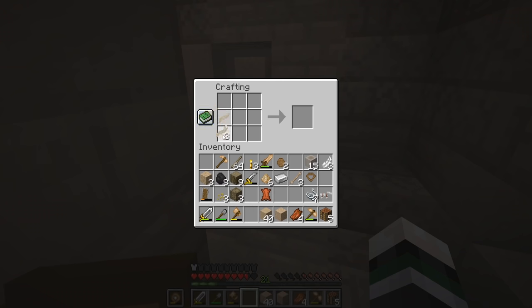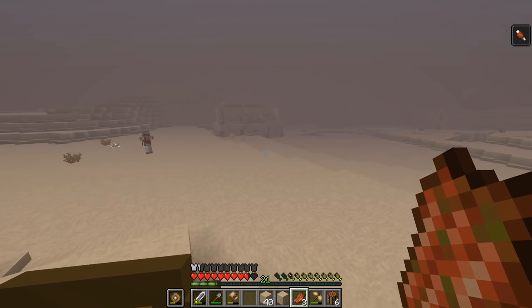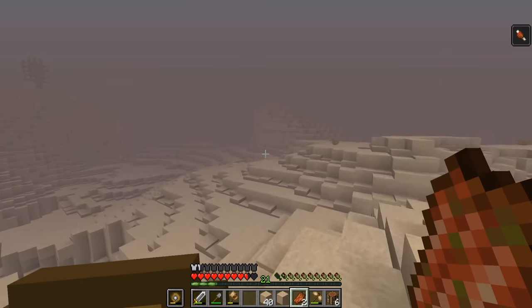I swapped out my leather cap for the iron desert helmet and crafted some mummy boots, which only gave plus one armor, but it was something. I was running on only a few pieces of rotten flesh and the enemies seemed to be multiplying — I really needed food badly.